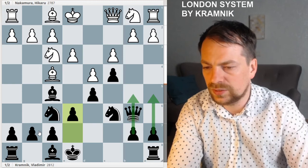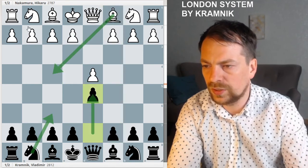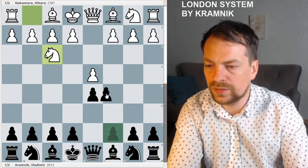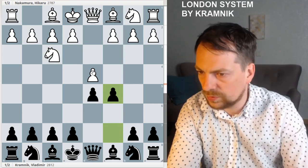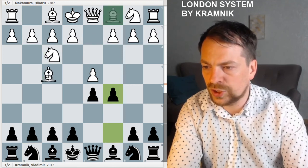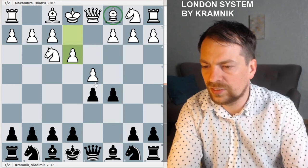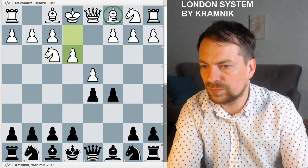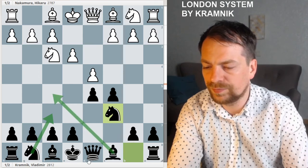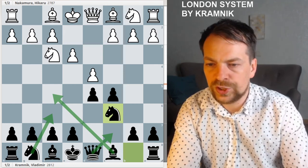One more thing: if white plays Nf3, which is possibly even more popular, you can also play c5. What I've learned from playing on the internet is that white is not ready to play Bf4 after that — they all play e3, which is a huge concession for black because the bishop is not developed. You can just develop your knights and bishops and black is simply better. Thank you very much, see you next time.